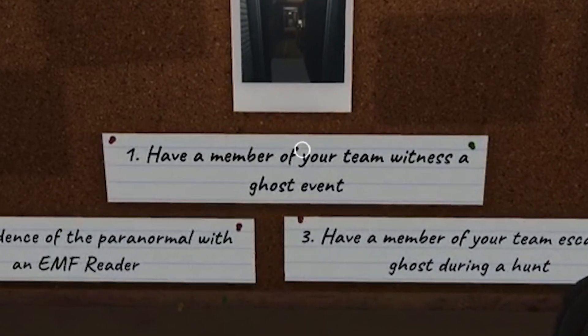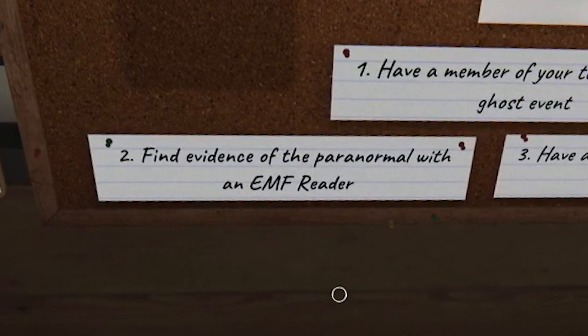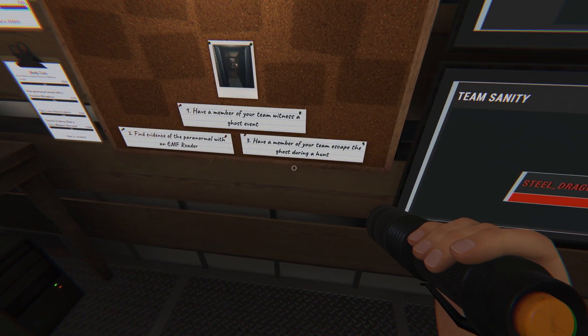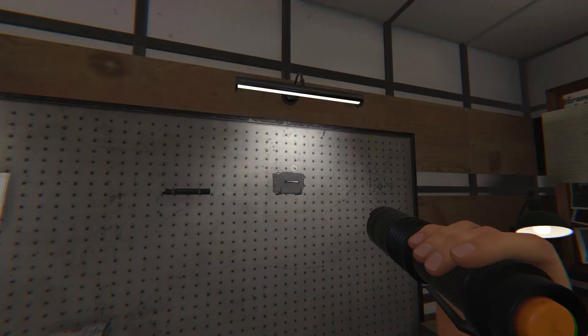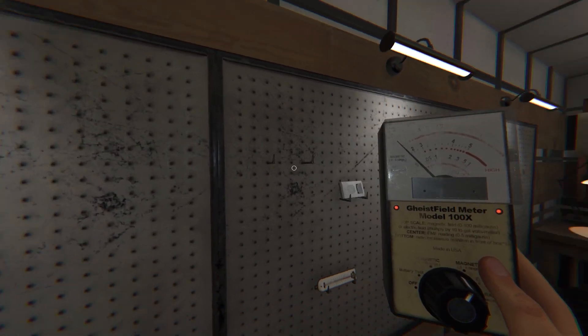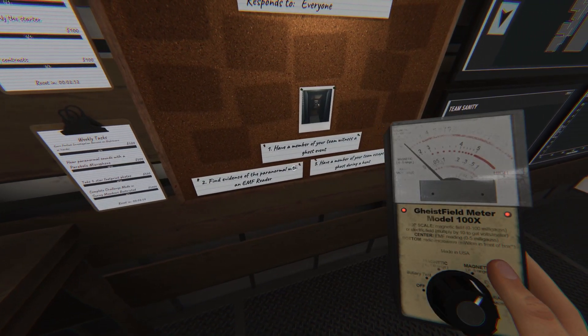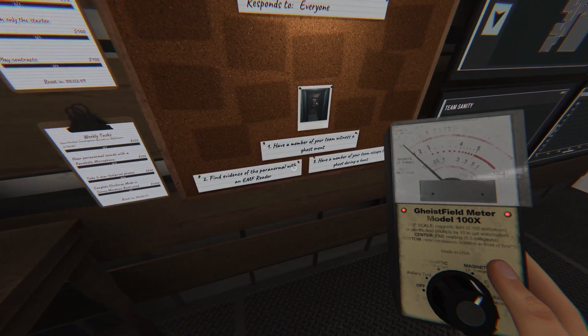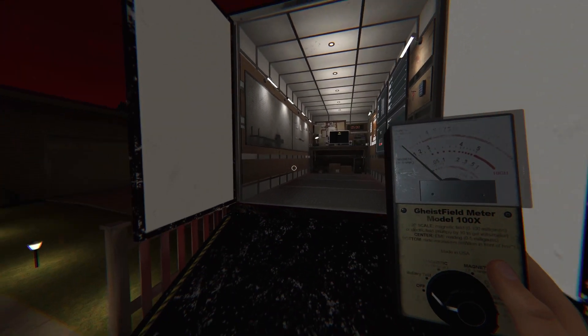Have a member of your team witness a ghost event — I'm the only one here. Find evidence of the paranormal with an EMF reader, I'll need that. Have a member of your team... I'm the only one here. Escape the ghost during the hunt. How do I know which is the EMF reader? Oh, this is the EMF reader. So we just need to witness a ghost event, use the EMF reader, and escape. We're walking out now — I don't need anything else, right? I don't think so.